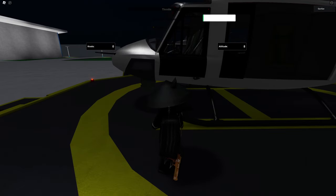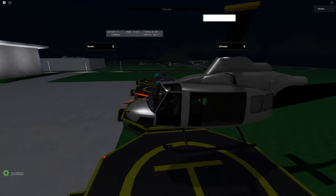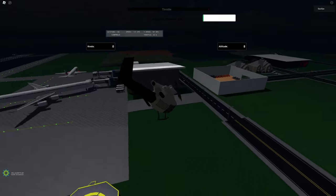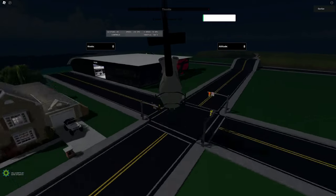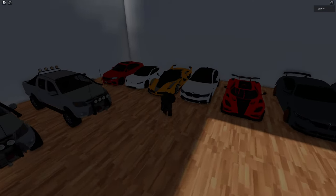Let me try this helicopter. I think that this UI is probably stuck on my screen forever. I figured out how to control the helicopter, but it's not working. We're going to act like that never happened. I'm really good at flying. Oh my God. You know what? I think I'm just going to stick to cars. I'm better with this drift mobile.